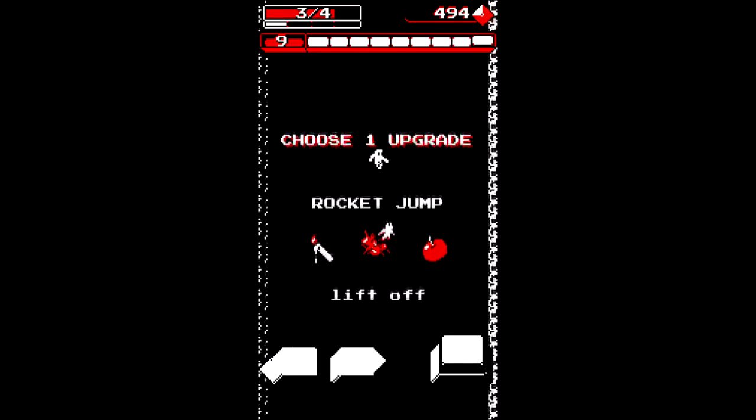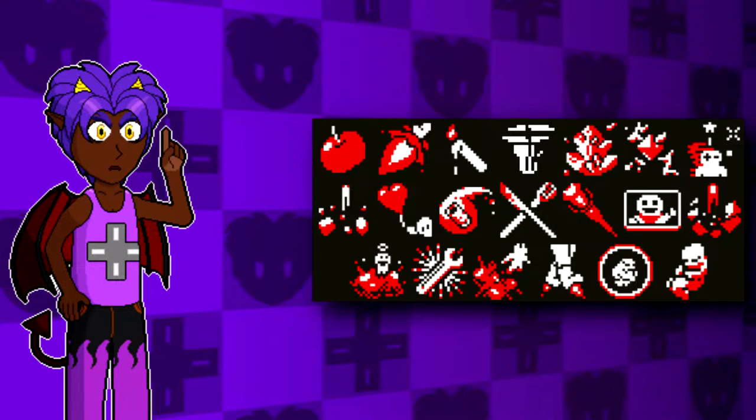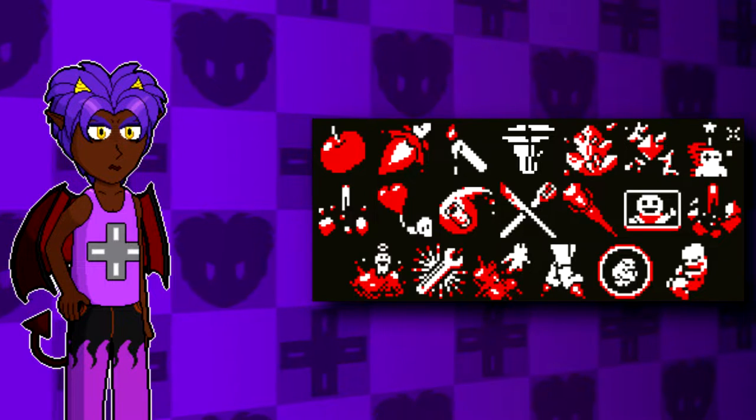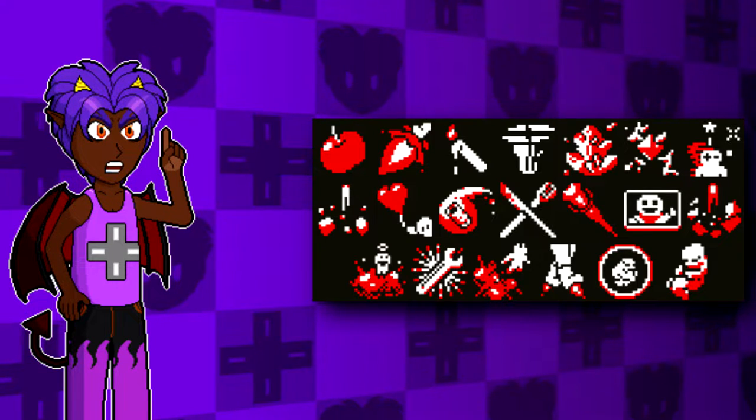After finishing a stage, you get to pick an upgrade. There are 21 in total, but you can only choose up to 12 in one run. Each one varies in usefulness, and I won't lie, some of them are absolute garbage. Do not use Knife and Fork — ever.